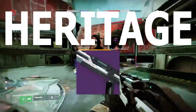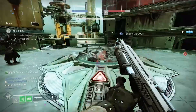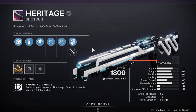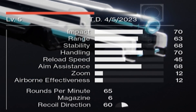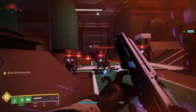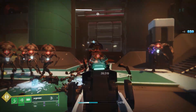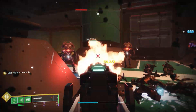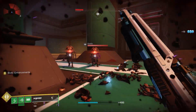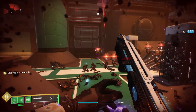Coming in at number 8 is the Heritage, our first craftable shotgun in this list. Coming out of the Deep Stone Crypt raid, the Heritage is a kinetic slug shotgun, coming in at 65 rounds per minute, and featuring an extremely well-balanced stat sheet. It's got great impact, good range, above average handling, and aim assist, and it even comes with a variety of weapon perks that can make this a powerhouse in either PvP or PvE. You won't find One-Two Punch or Vorpal with the Heritage, but you will find Recombination, along with either Reconstruction, Pugilist, Demolitionist, or Auto-Reloading.